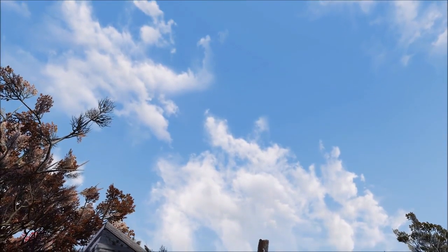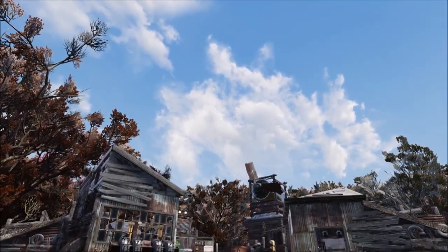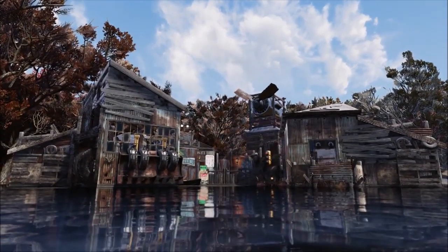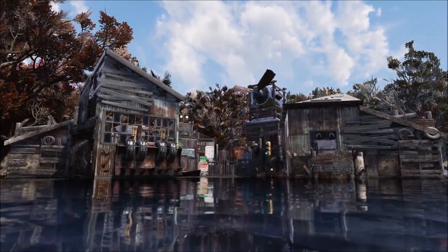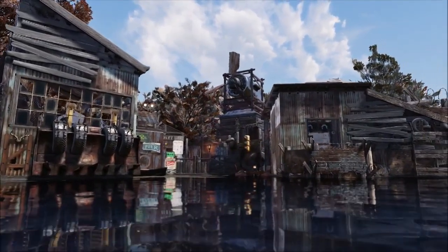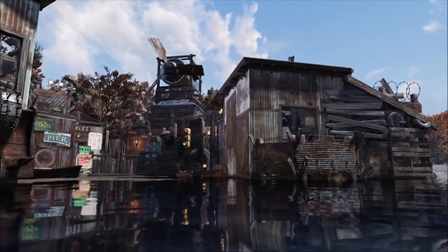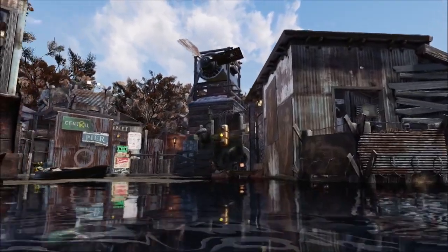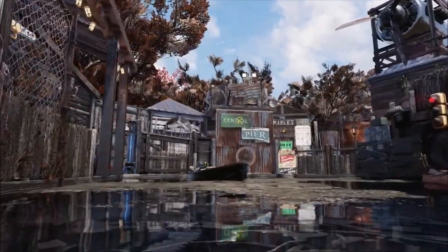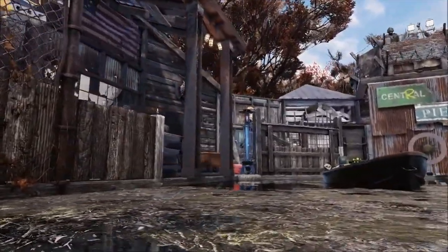Welcome back to another Decoy Builds. This week I built a little water settlement, honestly pretty much inspired by Waterworld — there was a big settlement or city built on the water and I kind of wanted to go for something like that. A really thrown-together junk look throughout the entire place, like they just threw together whatever they could scavenge, as it should be in the wasteland.